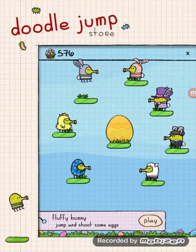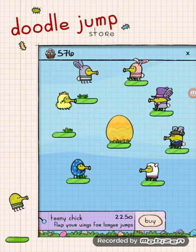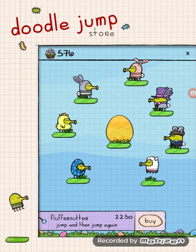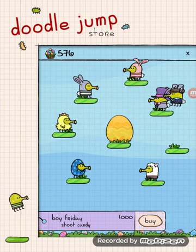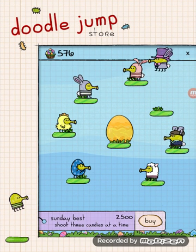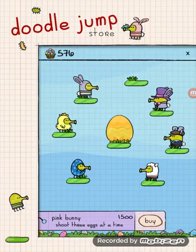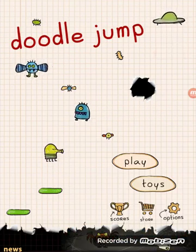On the Easter bunny one I can get different costumes. I've got the bunny which is default. There's the teeny chicken that flaps wings for longer jumps, the hatch easter egg, and a shield that protects you from monsters. The fluffinator jumps high and jumps again. Boy Friday shoots candy. Sunday best shoots three candies at the same time - that's what I'm saving up for. The pink bunny shoots three eggs at a time.